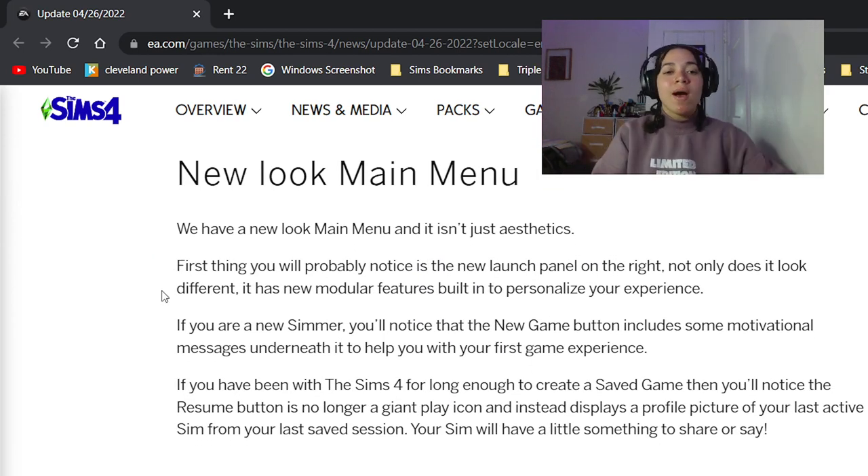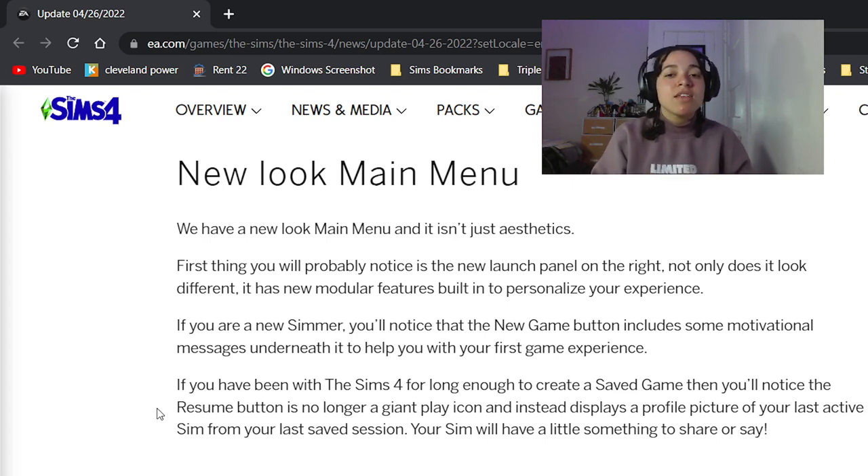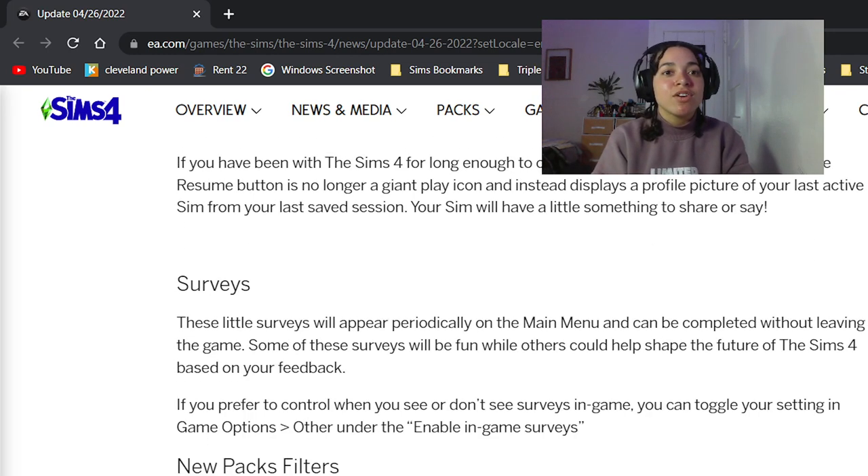The new look main menu — don't know why. And it isn't just aesthetics. First thing you'll probably notice is the new launch panel on the right. Not only does it look different, it has new modular features built in to personalize your experience. If you are a new Simmer, the new game button includes motivational messages underneath it to help with your first game experience — how kind. If you've been with Sims 4 long enough to create a save game — that's us — the resume button is no longer a giant play icon, and instead displays a profile picture of your last active Sim. Your Sim will have a little something to say. That's cute. Very sweet.